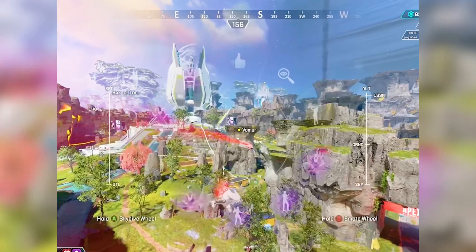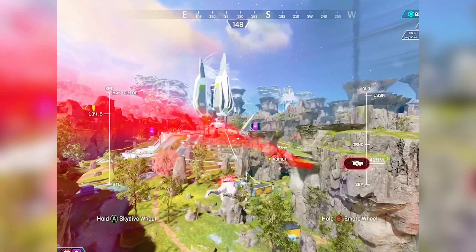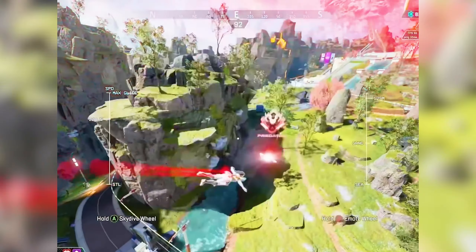But now, a brand new glitch has been discovered that allows you to permanently float in the air, which is honestly the new ratting meta for Season 19.